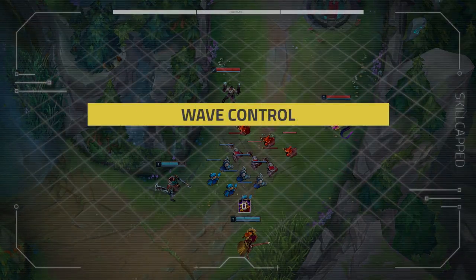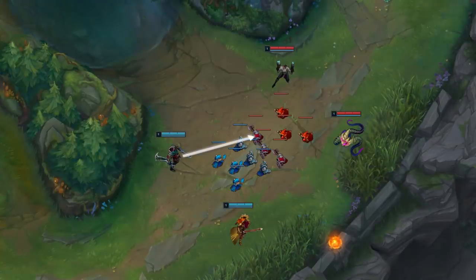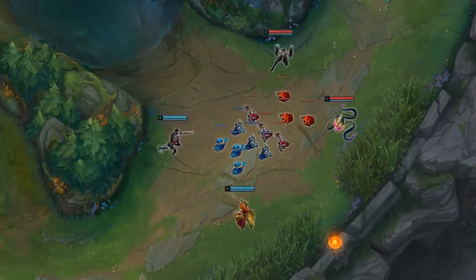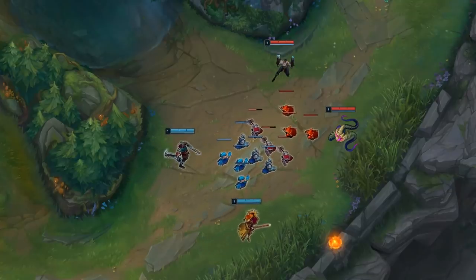Mission 1: Wave Control. Lucian needs to keep the wave near his tower and away from Draven's to make it harder for Leona to land engages and for the enemy jungler to gank. To do this, he'll auto the wave at either the same rate as Draven or a little bit slower. He doesn't want to let Draven build up big waves, but his priority is to farm without taking damage, which sometimes means missing last hits to let the wave push in.